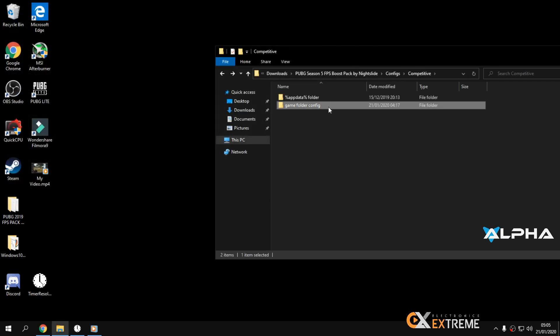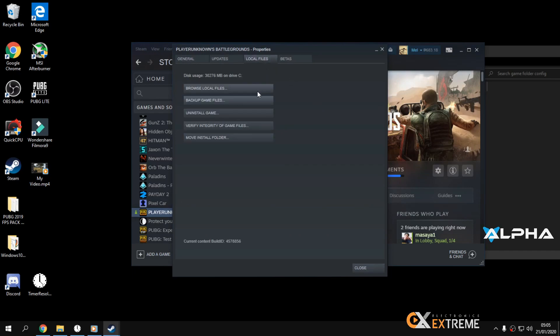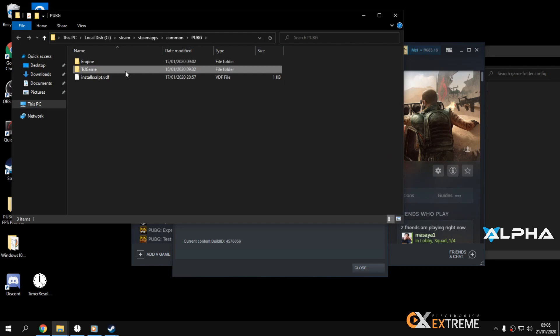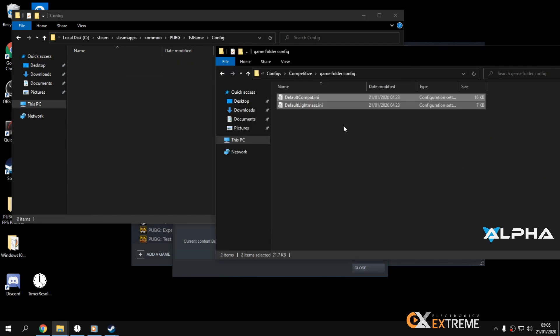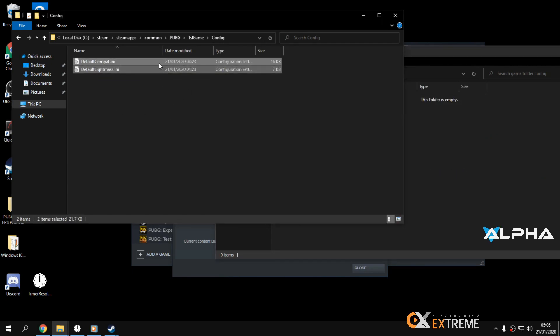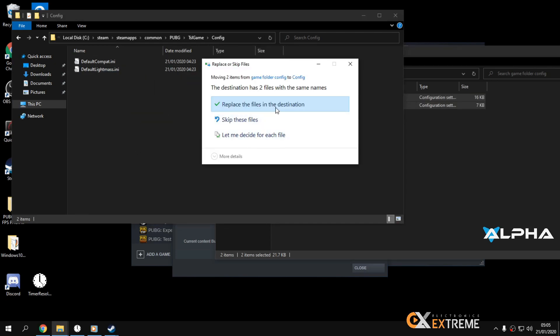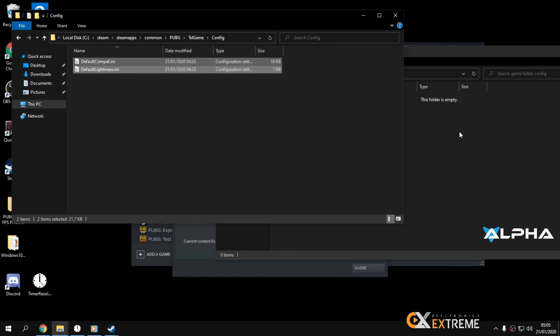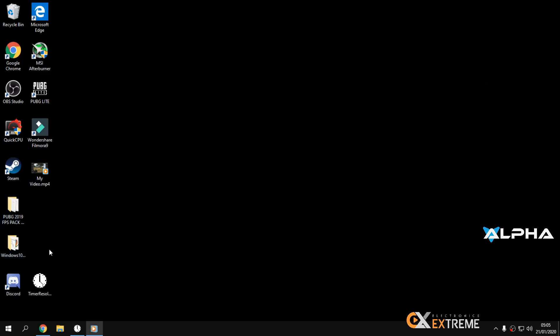For the game folder, go to Steam Games, right-click PUBG, Properties, Local Files, Browse Local Files. Navigate to TslGame, Config, Config. Copy the config file from the PUBG Optimize folder, paste it here, and choose Replace. That's all for the PUBG Optimize file.